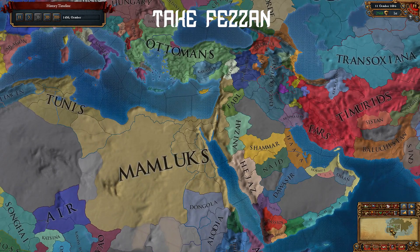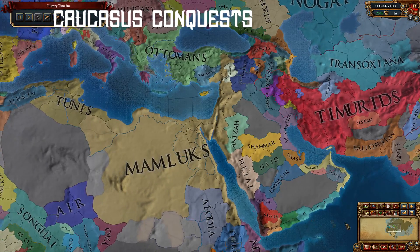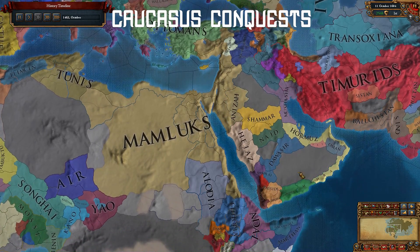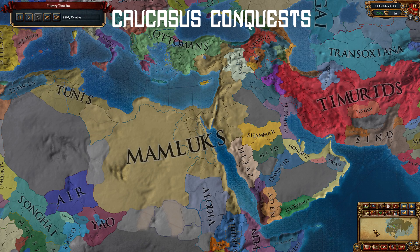It's a good idea to take over Fezzan early on, as it gives you a good platform for expansion into North Africa later, if you want to. Even though you aren't going to attack Ottomans directly early game, stopping their expansion is important, or they will become too strong mid-game.